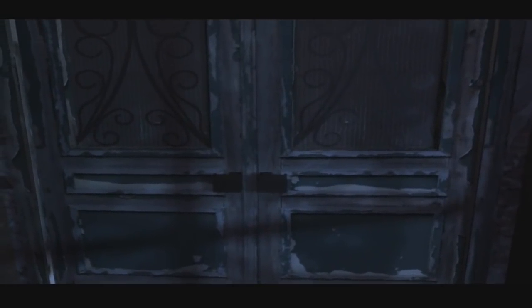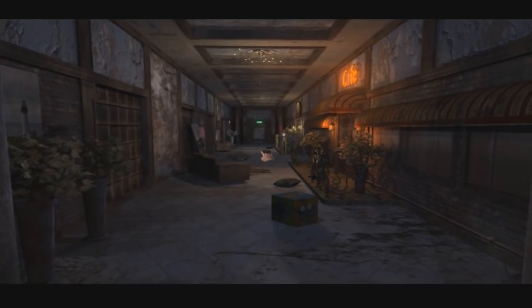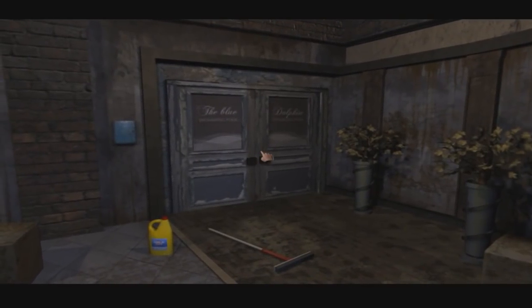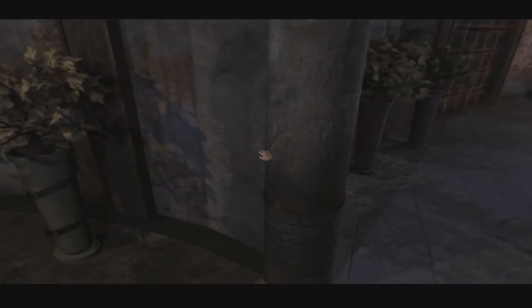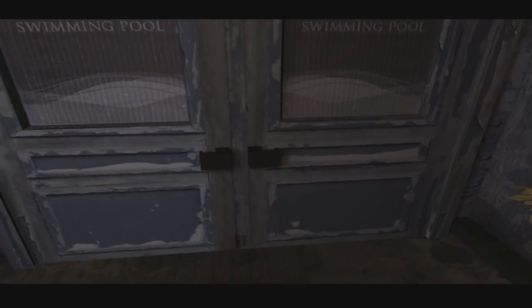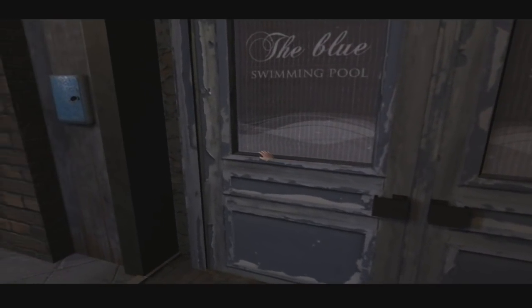To the double doors and through. Right, we can go through here. So now I know where I am. So we had a look at the cafe. That goes to the lobby. That goes to the pool. Can we take this? No, it just stands out so much, you know. The box on the wall. Guess we can't have a look at that. Well, let's try the pool then, shall we? The blue swimming pool. Not working? Not working, apparently. I guess I need a key.